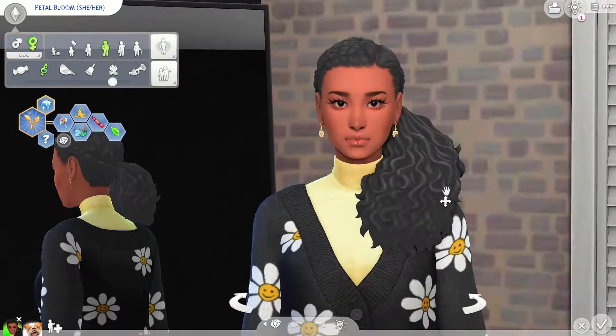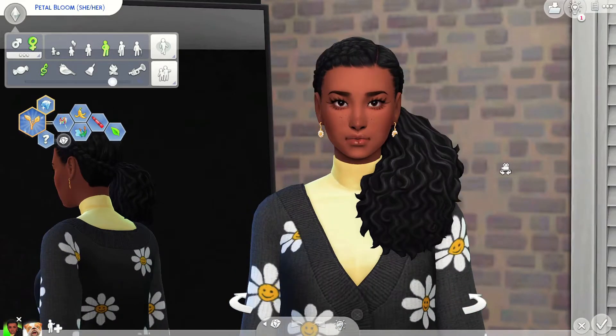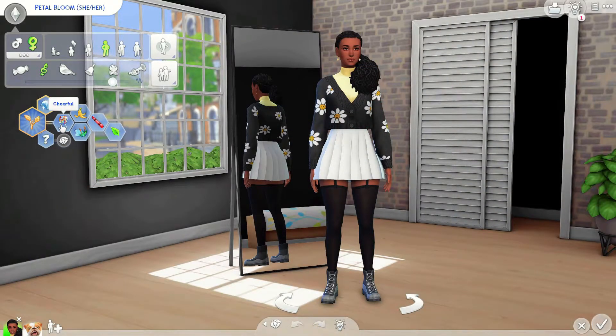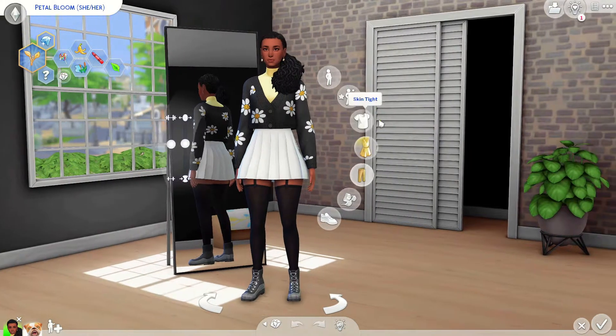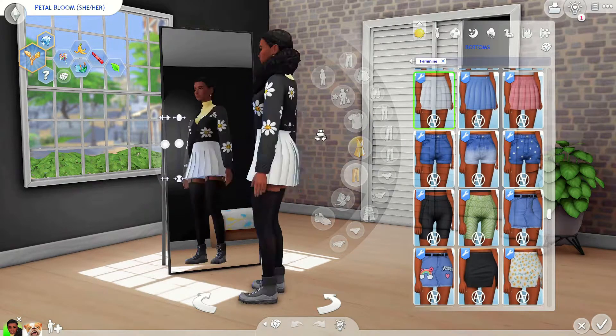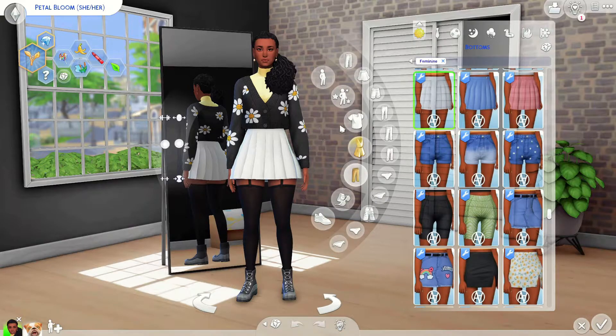Now we're in Create-a-Sim and we can see Petal in her full glory. I absolutely love her. Her traits are Cheerful, Clumsy, Loves the Outdoors, Childish, and Green Thumb. Since I've never done gardening before, I thought Green Thumb would help quite a bit. I want to reflect the personality I had for her in her outfit choices — I was thinking primary school teacher vibes, really bubbly, happy, and cheerful.